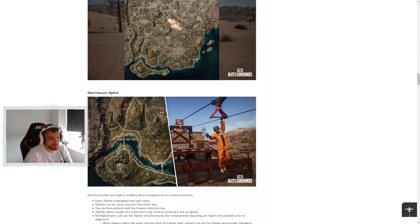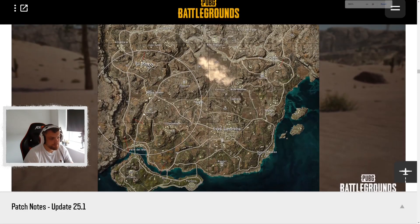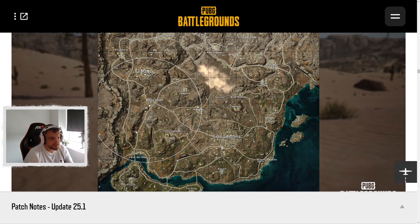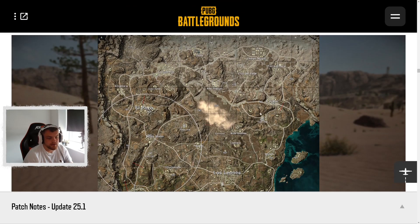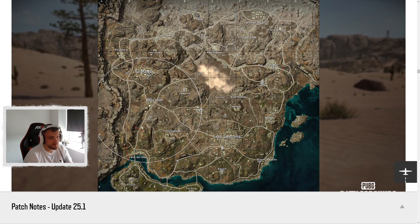The next thing is the zip lines. While using the zip line you can use pistols and SMGs, and you can also detach from the zip lines — if you're elevated enough you'll be able to use your parachute to land, or you might drop into water, or just complete the journey. There are two zip lines that head down to the southern island, one that crosses the pass just south of Brickyard, one near El Pozo, one between Graveyard and Power Grid, and one up near El Azahar.